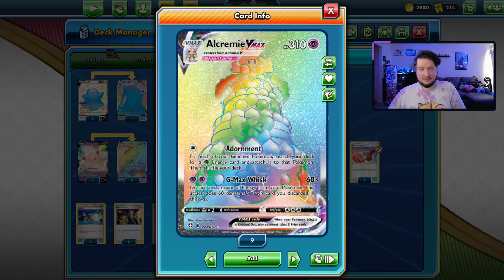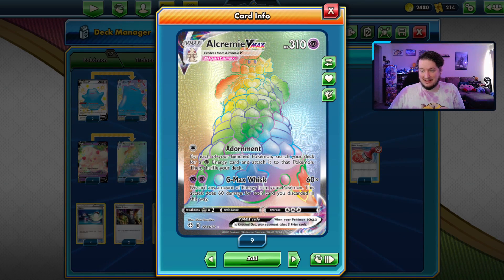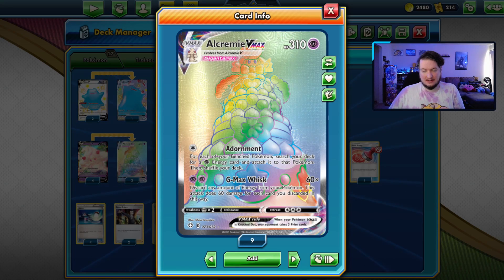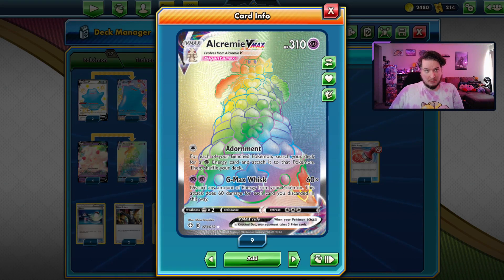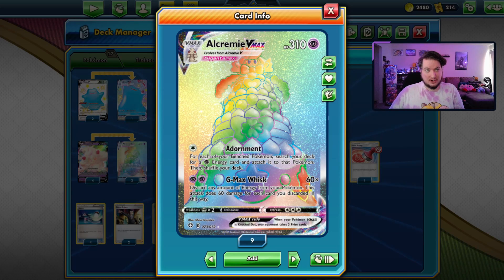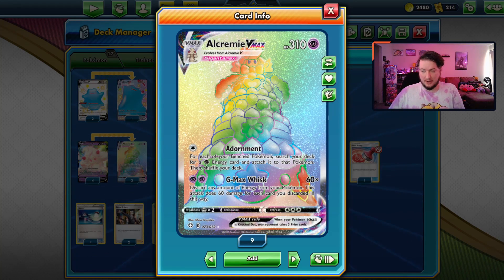Right out of the gate, let's take a look at Alcremie VMAX. Adornment for one colorless lets you attach psychic energy from your deck to all of your benched Pokemon and then shuffle your deck — pretty good, gets you up there real quick. GMAX Whisk does 60 times the amount of energy you discard from all of your Pokemon. They don't have to be psychic, but that's what we're going to play. So for five energy you hit for 300, and with six energy you pretty much knock everything out.